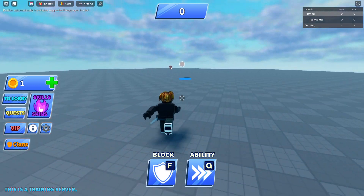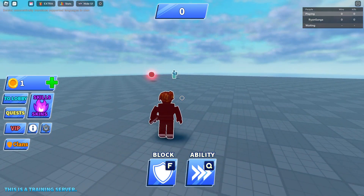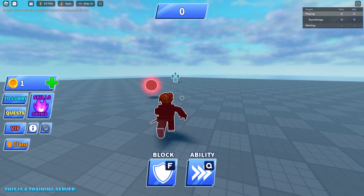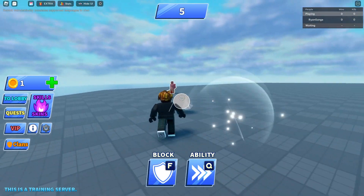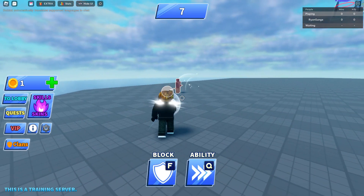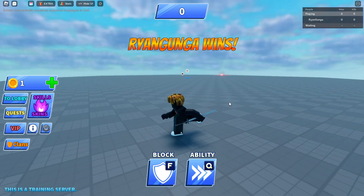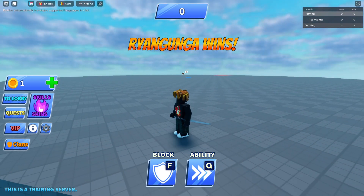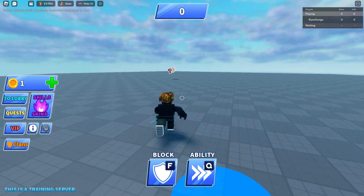The closer you get, the less time the opponent has to react, so it should go even faster. Here's another quick example: I run closer to the opponent to close the distance, hit it back, then start spamming. I get even closer and immediately defeat the opponent.